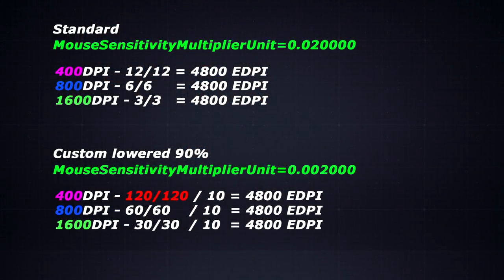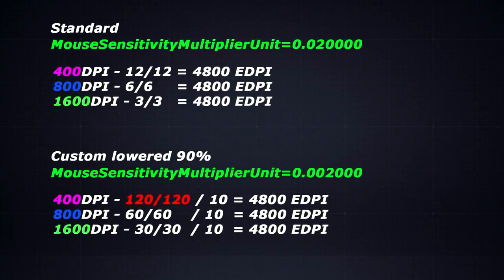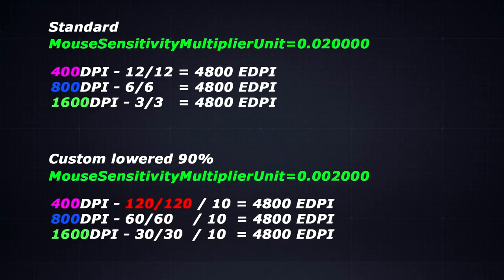When we talk about sensitivity in-game, an easy way to compare different sensitivities in the same game is to use what we call eDPI, which is your in-game sensitivity — the one you have on your slider — combined with your DPI. So if we say 12-12 at 400 DPI, that will be 4800 eDPI when we multiply those together. This is with the default mouse sensitivity multiplier in your gamesettings.ini, which you can find in your documents folder under mygames, rainbow6, in the hash file of your account.